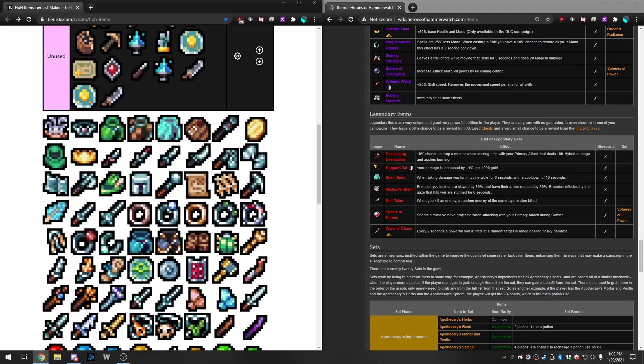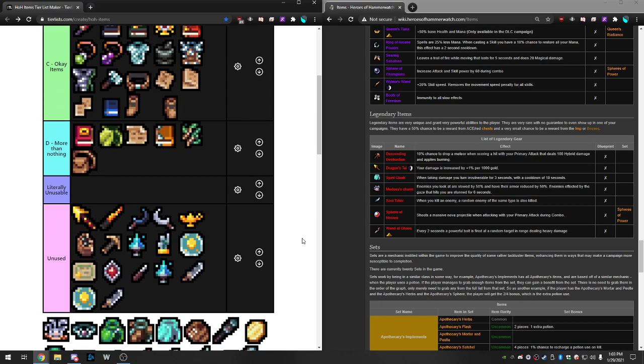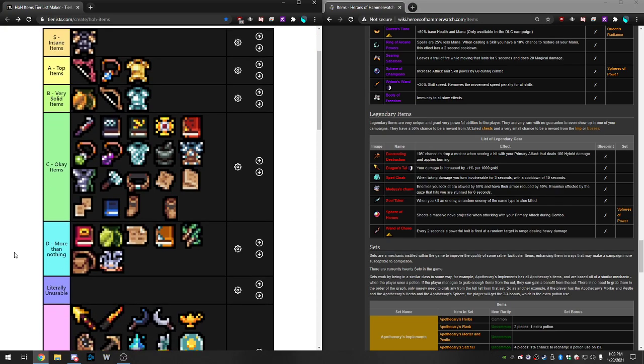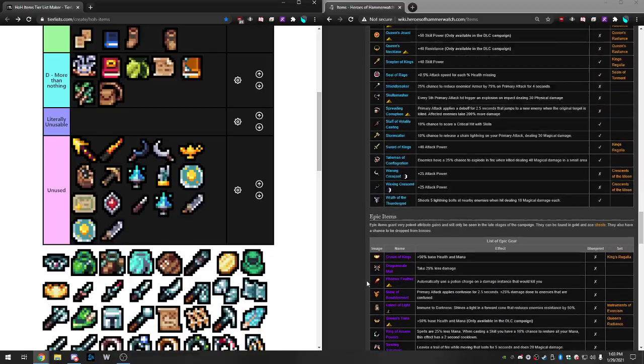Medusa's Charm: enemies you look at are slowed 50% and have their armor reduced by 50%. Enemies affected by the gaze that you hit are stunned for six seconds. This is basically for builds that do more physical damage than magic, which isn't really any build late game. It's a legendary so you can't really control when you get it. Even on a skill-based build, looking at enemies halves their armor and the stun is nice utility, but it's nothing to write home about. I'd say it's in the More Than Nothing category — almost Okay, but not quite.